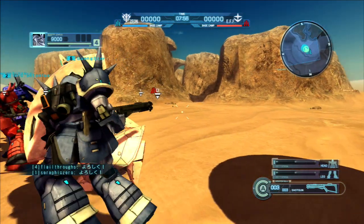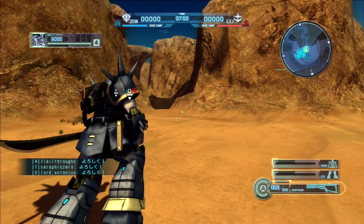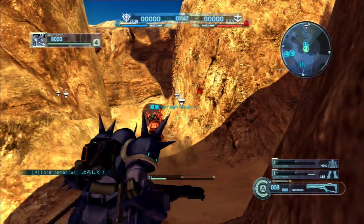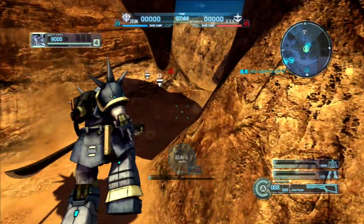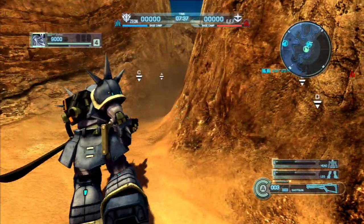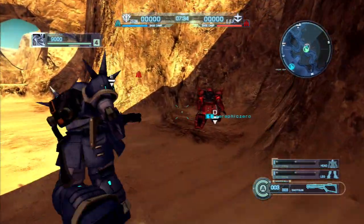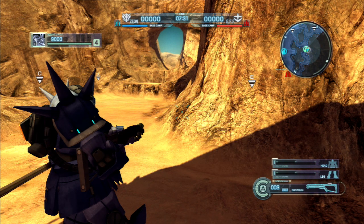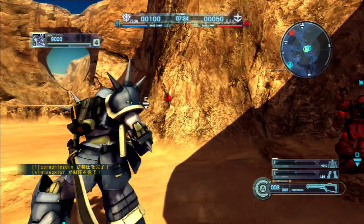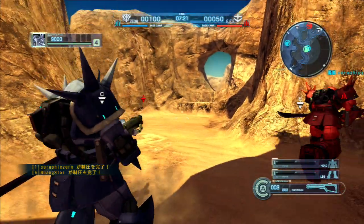And here we go. I'm going up the trench because the shotgun is, of course, an extremely short-range weapon, and you don't want to be in the open desert with a short-range weapon — if they've got cannons, which they almost certainly have, they'll take you apart. Waiting for Seraphic Zero, because we're both in level 1 Efreet and we may as well back each other up.